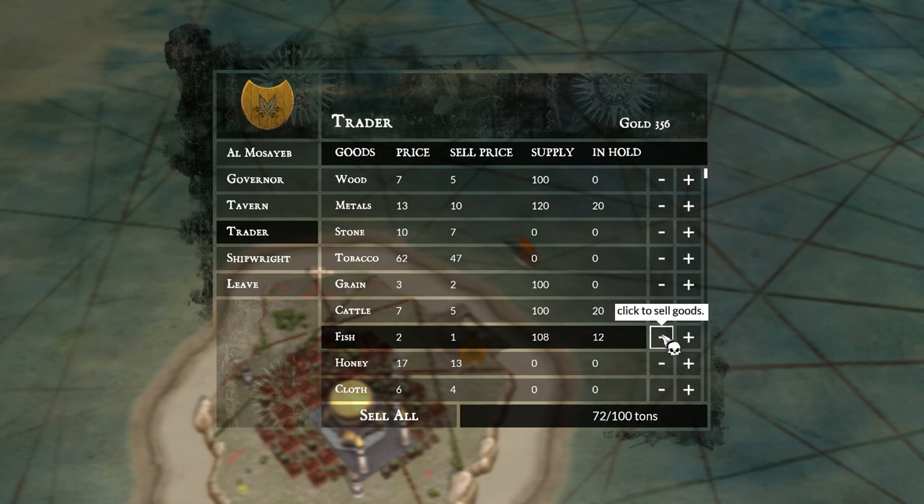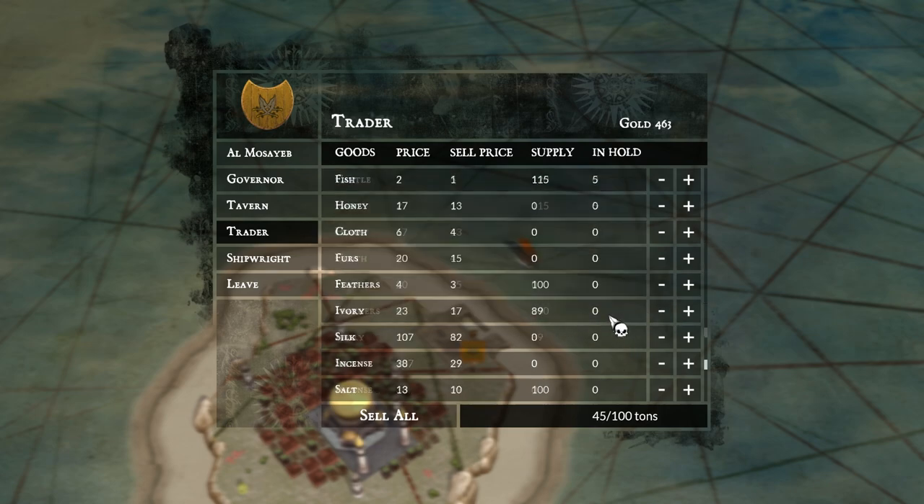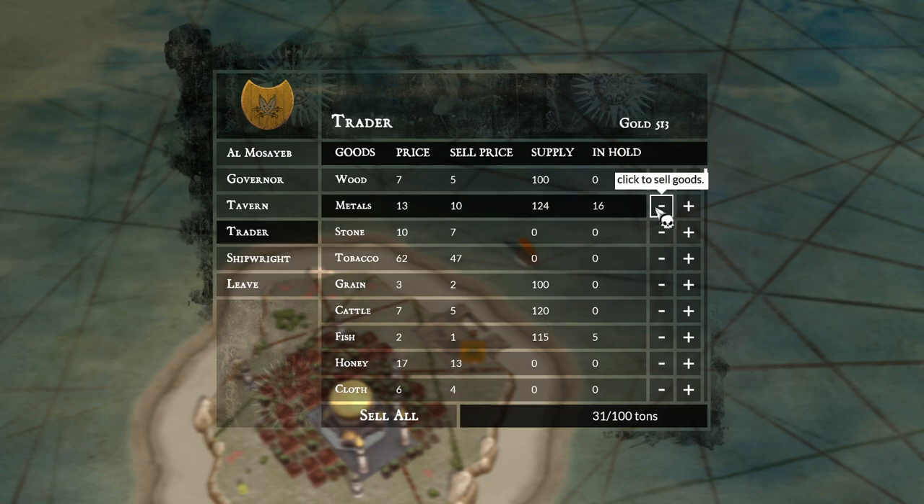We got some cattle and some fish — the fish is really worth nothing so I'll just sell that. Let's sell some cattle too. I got some grog — grog is worth not much either, let's sell ten of that. I don't know if your crew need it or if there's a reason to hold it. Let's sell some more medals and keep ten of them to check if they're worth more in other places. We're selling medals for ten and can buy for thirteen here. Let's see if that's different elsewhere. So we've got 573 gold already.